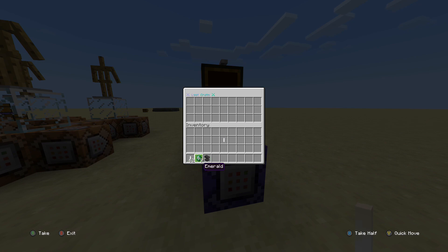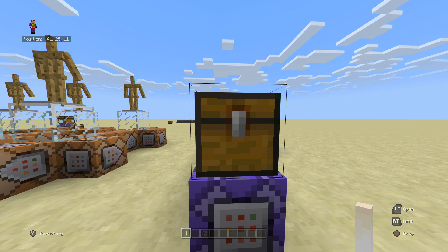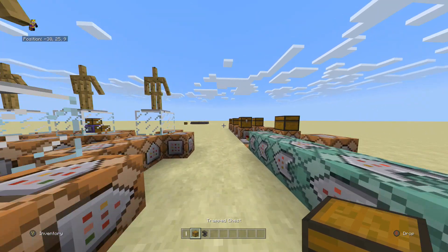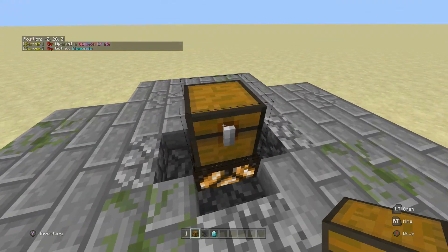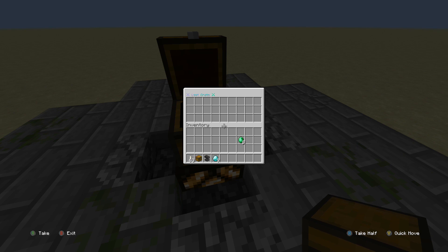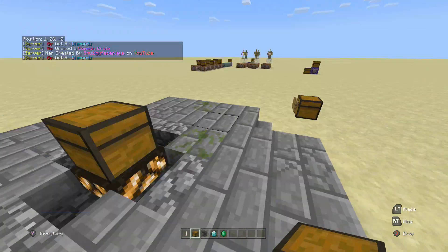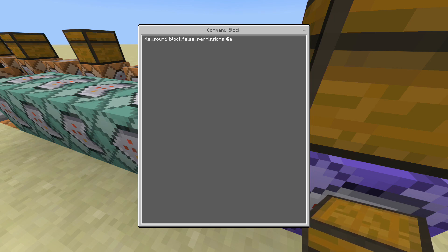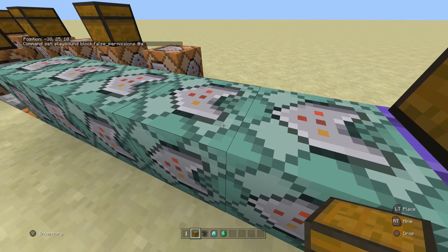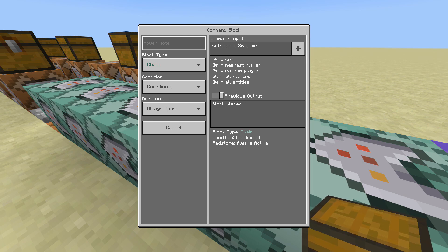After that you put the item that you want detected. I'll show you it can be a different item - it doesn't have to be the same exact block, it can be something different, it doesn't have to be an end rod. The end rod will no longer work because I've changed it - now it's the emerald. So that's how that works. The next command is to play a sound - a false permission sound, just a quick short sweet dink. Then set block air, which basically deletes the loot crate so it's no longer there.